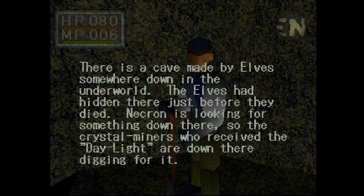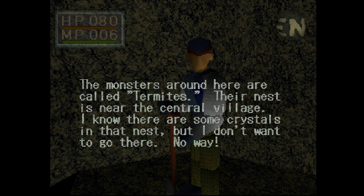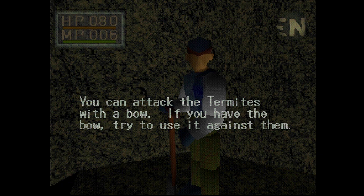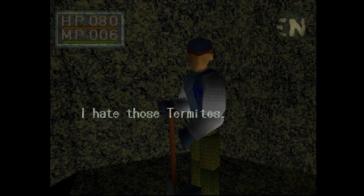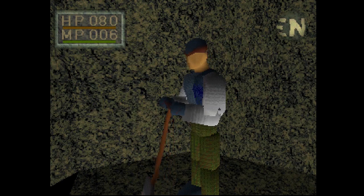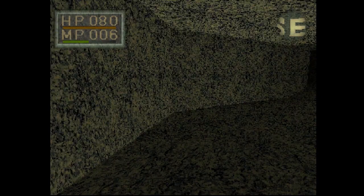There is a cave made by elves somewhere down in the underworld - the elves had hidden there just before they died. Necron is looking for something down there, so the crystal miners who received the Daylight are down there digging for it. This Necron sounds like serious business. I hate those Termites. You can attack the Termites with a bow - if you have the bow, try to use it against them. You thought Demon's Souls bow was clunky? I can't wait to see how freaking King's Field handles it. Oh really? I just took his crystal - I didn't think that would be an option.